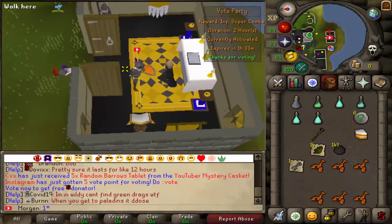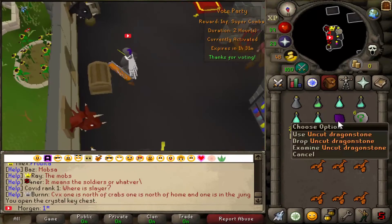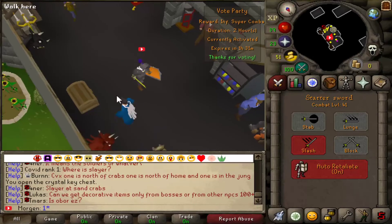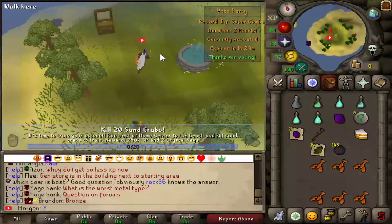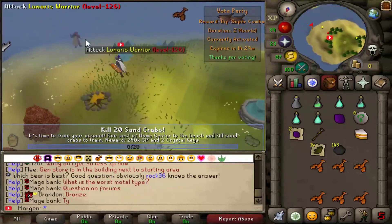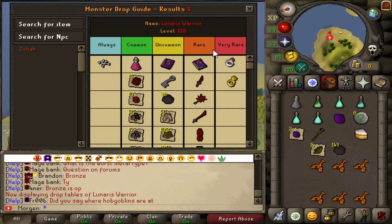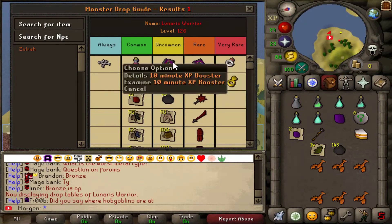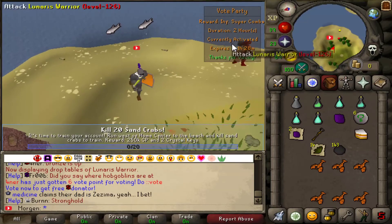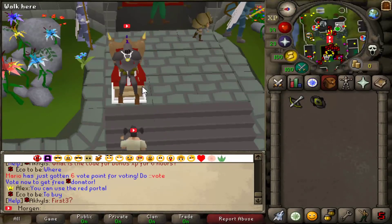From the crystal chest we got an uncut dragonstone — very nice! I forgot to show you: if you do the donator zone command it brings you to the donator zone, which is full of skilling activities. There's an NPC called the Lunaris Warrior that drops the ring of coins, double XP ring, dragon stuff, XP boosters, and loads of supplies. Keep remembering to vote and you'll be able to kill that NPC.